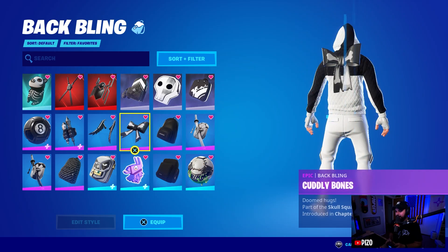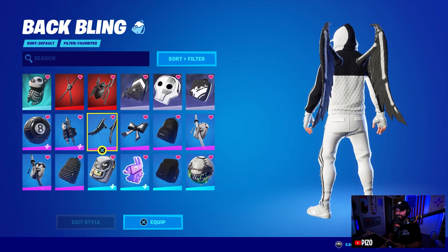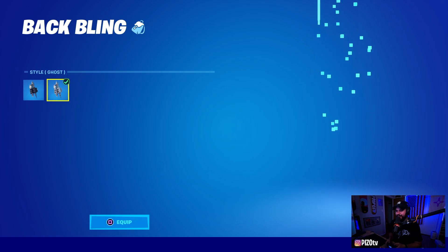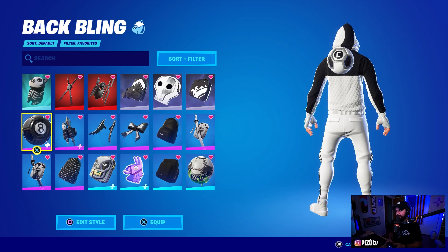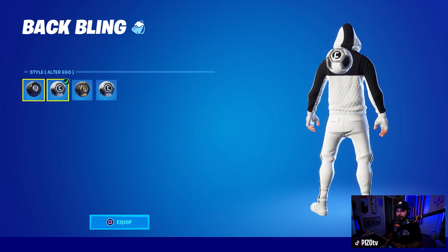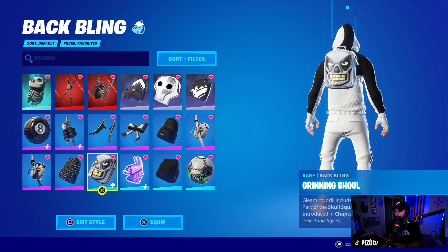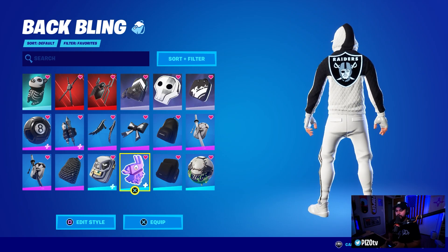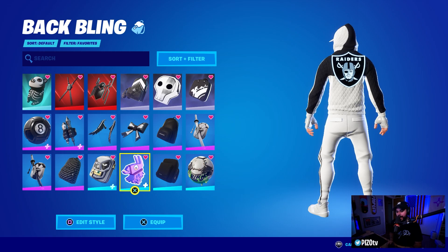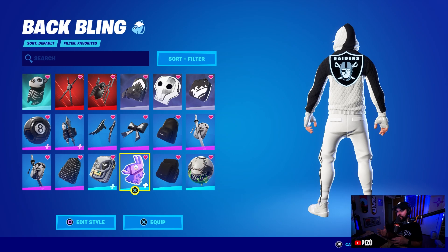We have the Everyday Sleek Pack, the Cuddly Bones Bow, Bone Wings, Blast Radius — I like the white ones personally. With that style we have the Cue Ball back bling, the Scratch Ultra Eagle, and the Eight Ball as well. We have the Lane Splitter which looks clean, the Logo Lugger, the Grinning Ghoul, and the Las Vegas Raiders which looks really clean. The harvesting tool has a grayscale look so pairing it with the Raiders logo will be 10 out of 10.